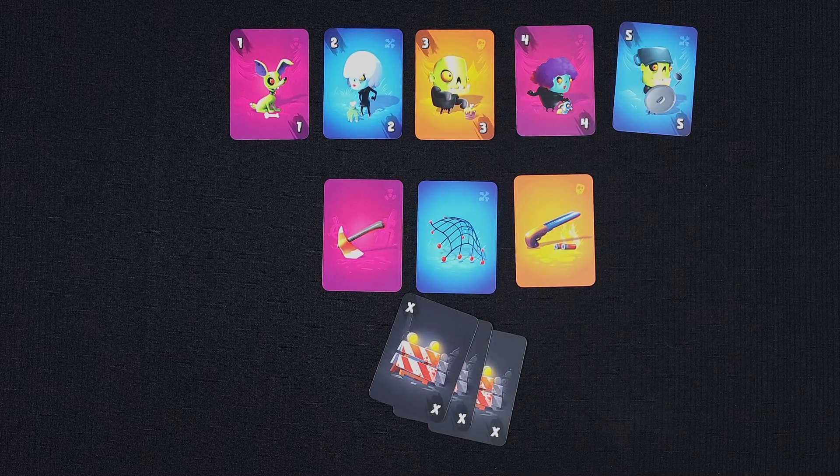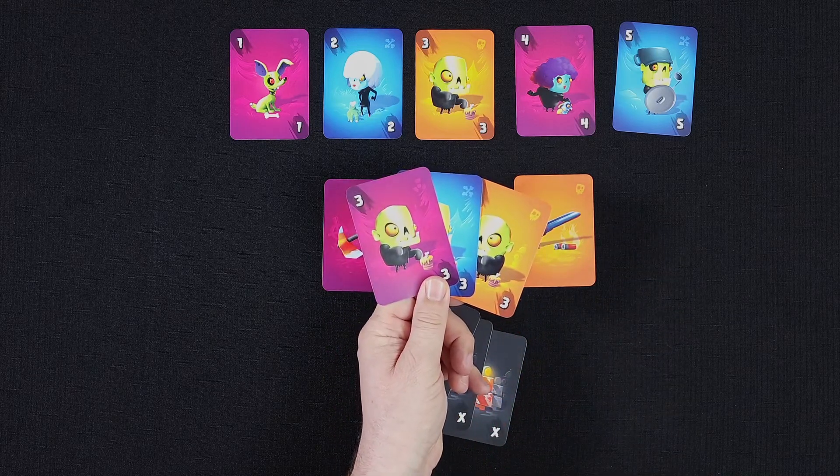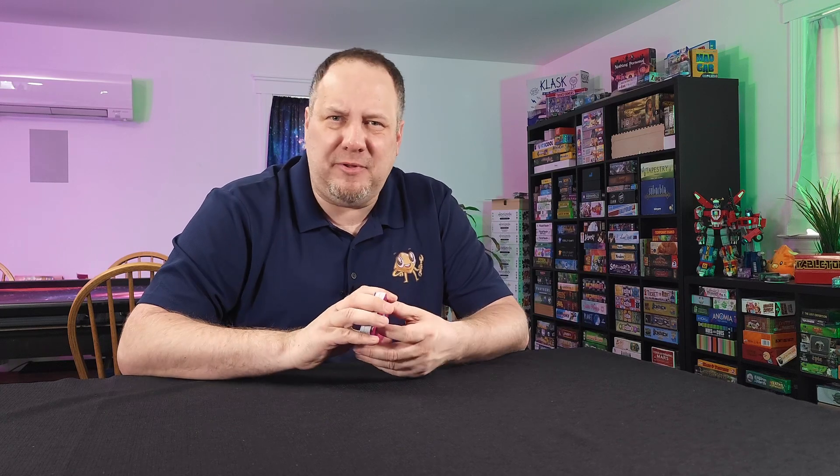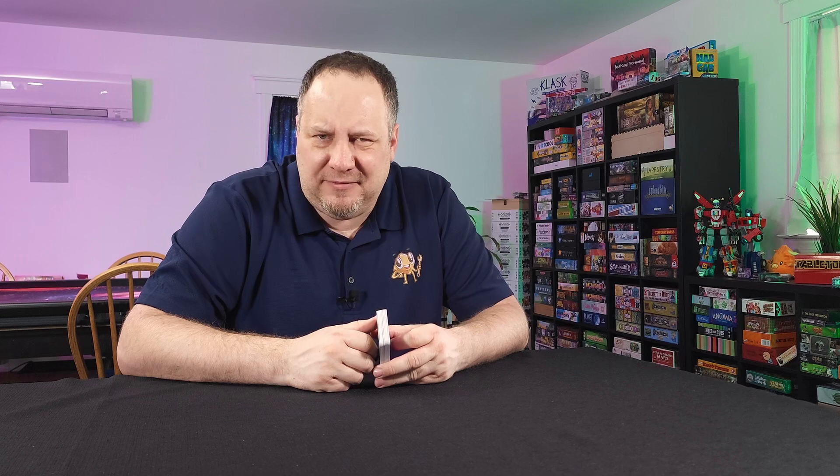With the exception of the roadblock cards, the other cards in Troubles appear with three different colored backgrounds. In Troubles, players are trying to collect hordes of zombies, and they'll do that with a push-your-luck set collection mechanism sprinkled with a little bit of take that.